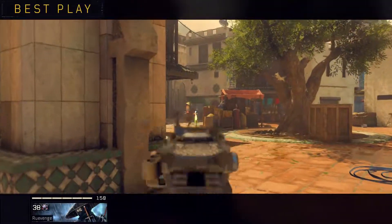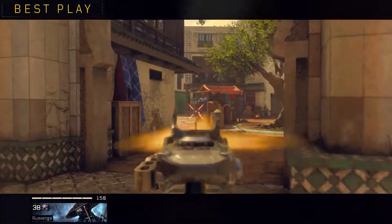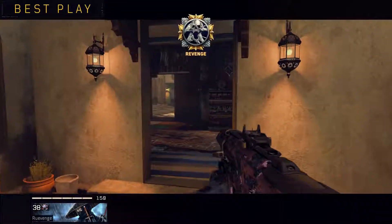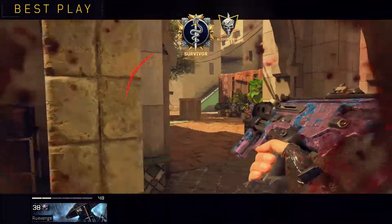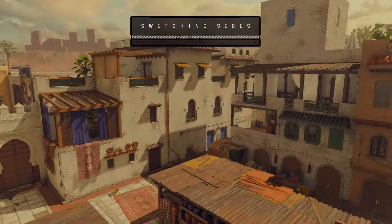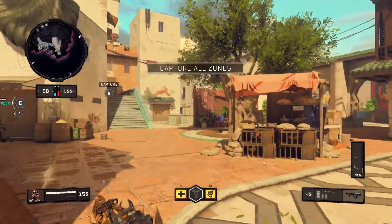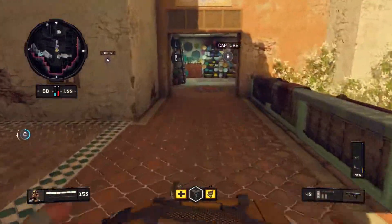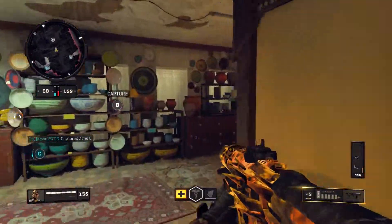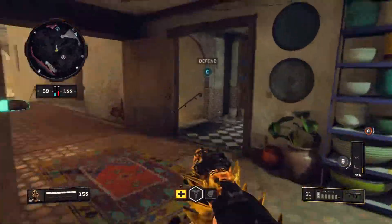And that next thing is of course streaks. For the streaks, I would highly suggest you use UAV and Counter UAV - and that's two only. The reason why is with UAV you know the enemy position most of the time, especially since Ghost works basically terribly in this game. And Counter UAV because I do not use Suppressor in my class - I will talk about the guns a little bit later - that's why Counter UAV is really good, so enemy players cannot see you on the minimap itself. I feel like these two are the best.